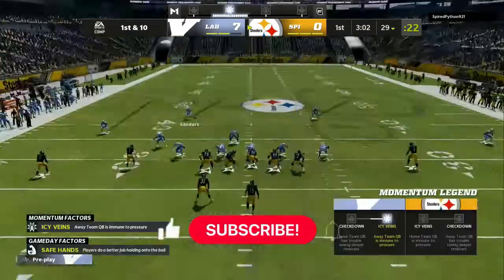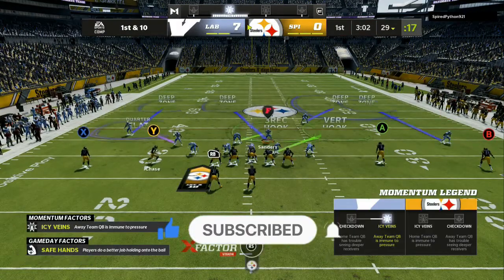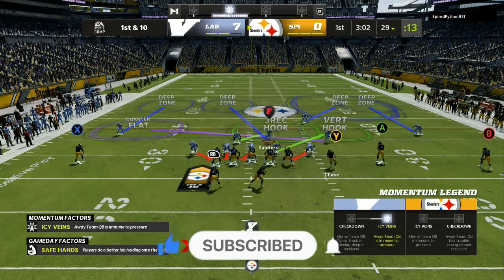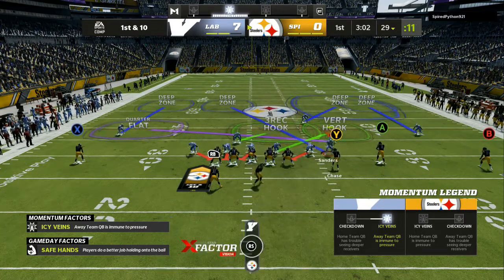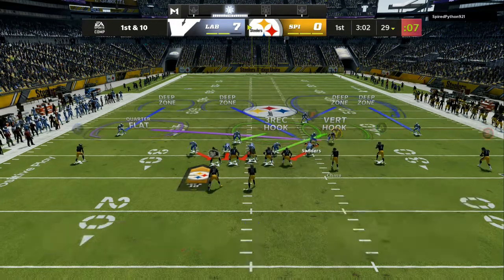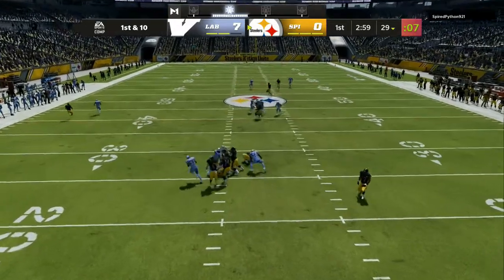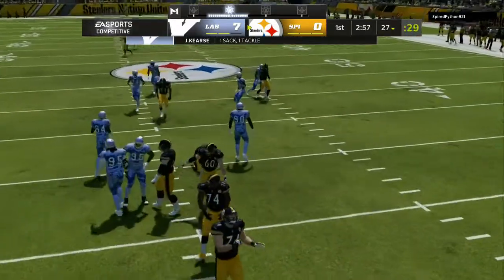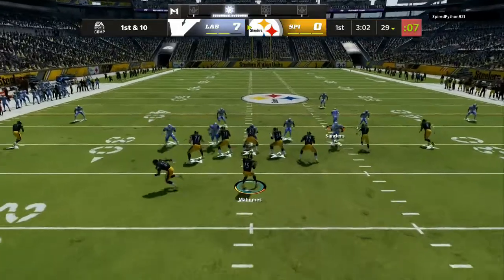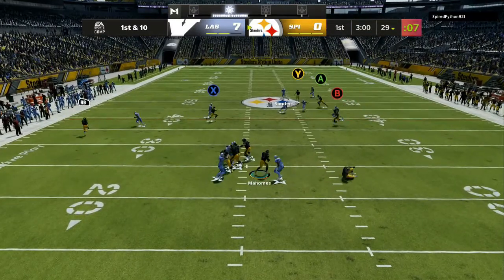With my audibles, I like to make sure I either come out in Cover 6 or have Cover 6 in my audibles, and I also have 2 very nasty blitzes that you can mix in. On the screen you are seeing a visual glitch where my purple zone appears to go across the field, but really he is playing on that side of the field — the only thing I have to worry about is anything going vertical first.